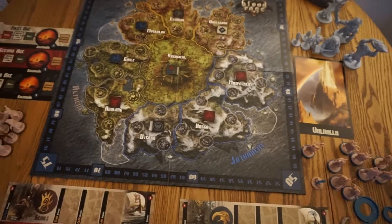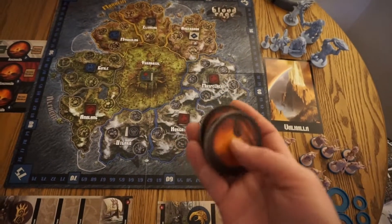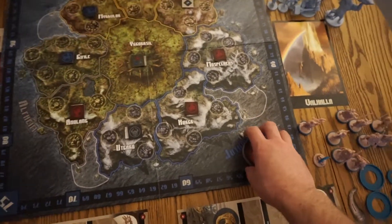Next, since I'm playing a two-player game, you're going to take these Ragnarok tokens and you're going to shuffle them, just like you did the pillage tokens.